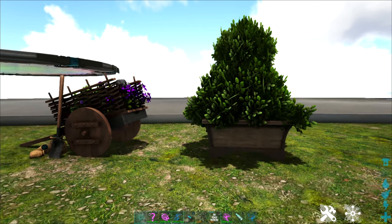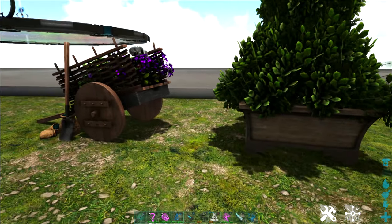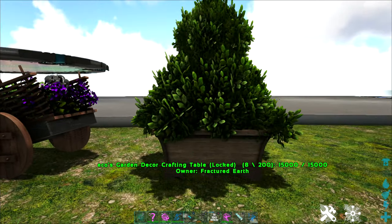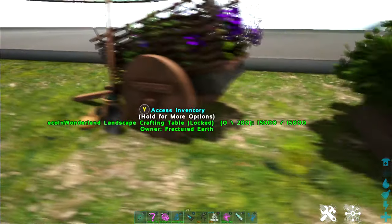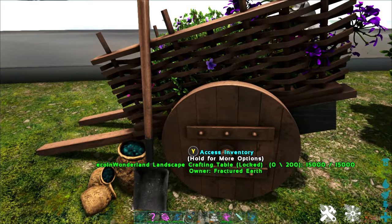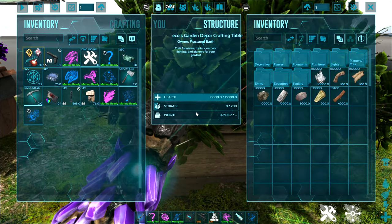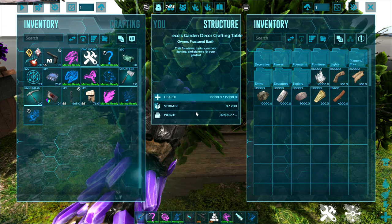If you're a builder, you're going to love some of the decor mods that we have. We have several of Eco's mods, which are some of the best for adding decor and other items. This is Eco's garden decor, and this is the Eco in Wonderland landscape table. They require very simple everyday items, so I have this one stocked with a few already.